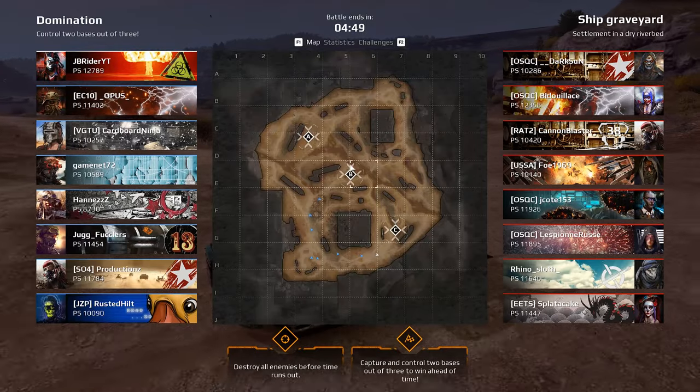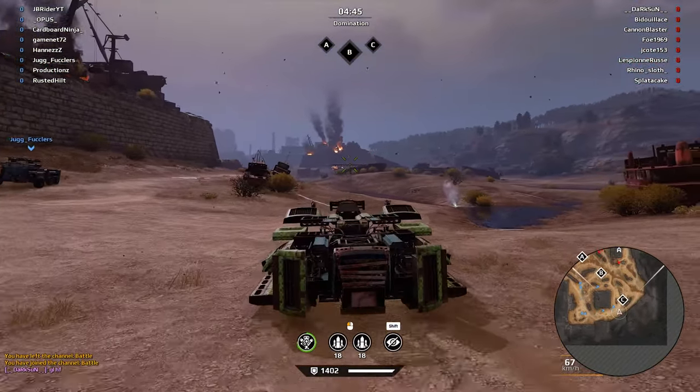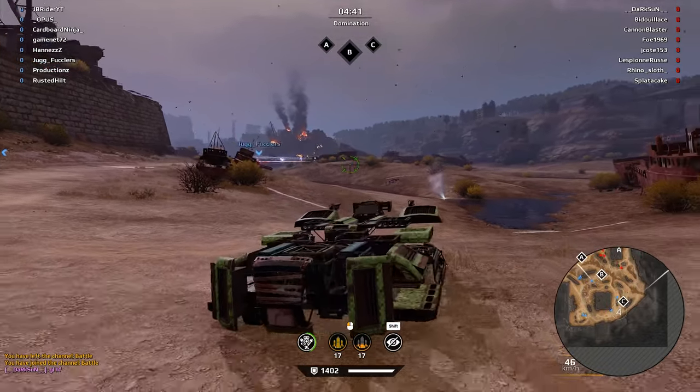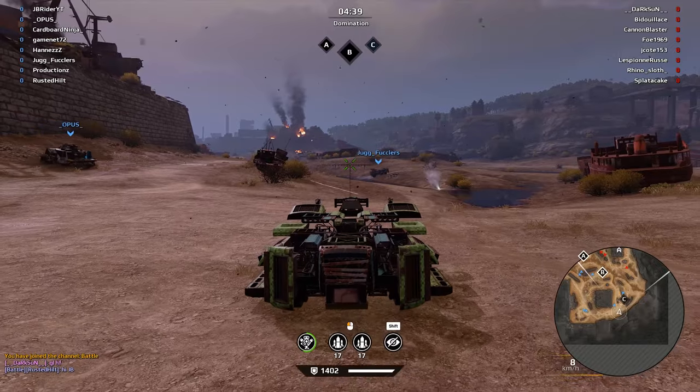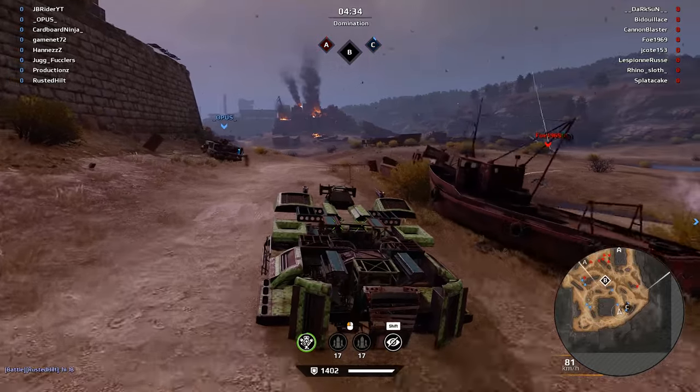We're at Ship Graveyard again. I'm still giving this build another shot. We got the Torero Cabin now, so that should make them a little bit more accurate. As you guys can see, the swirl is less spread. Let's see how this one works out.